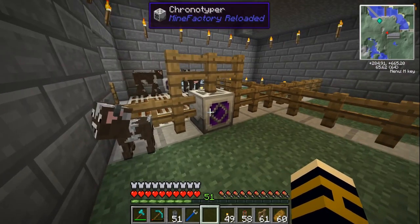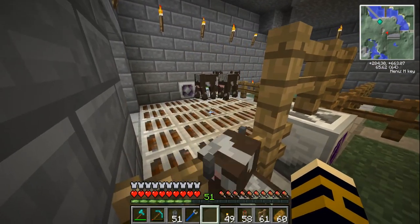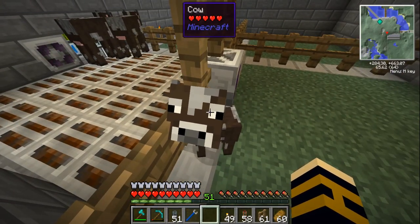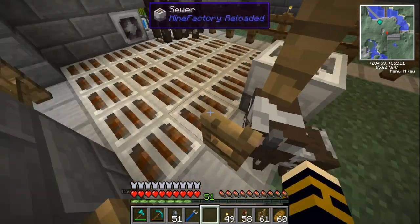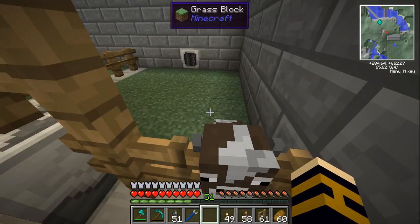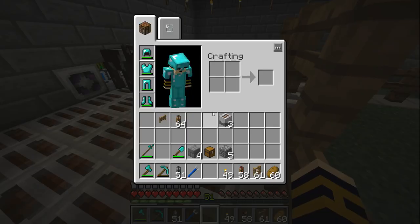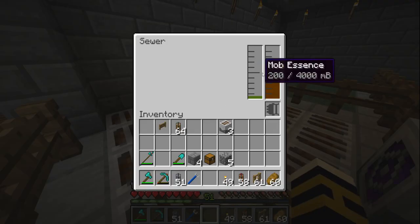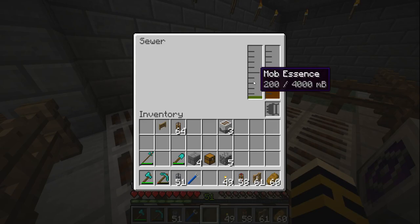Okay, so we've got two cows there - the breeder is working. We've got the chronotyper as well, so the breeder is working to distribute stuff. We get the little baby cow here. Is it bad that I want to see the grinder work? There is something else you can do - a veterinary station. I need to find a way to deal with that, and it also needs mob essence.